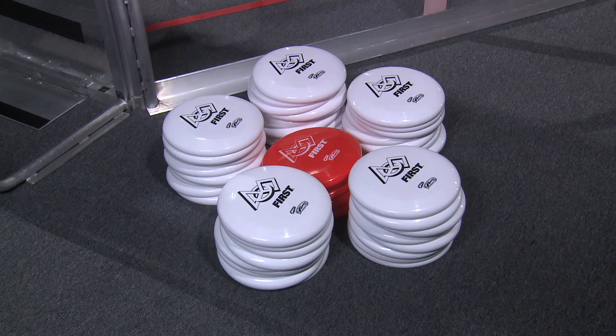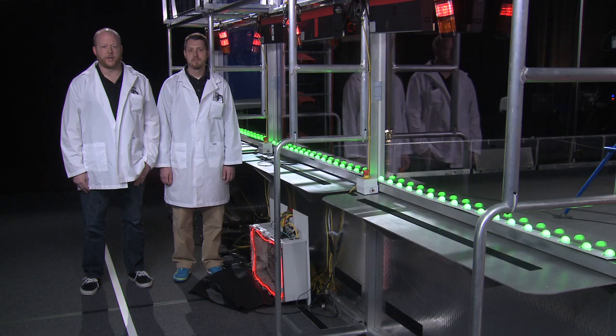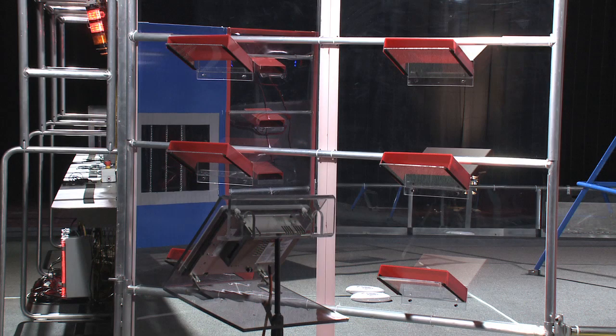The match starts with 45 white and 6 colored discs in each Alliance Station. The feeder stations are made of clear polycarbonate outlined in your color.